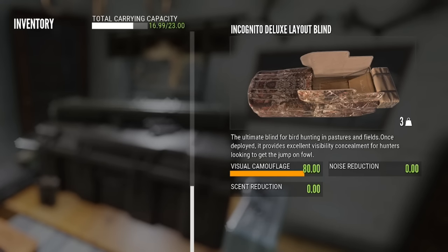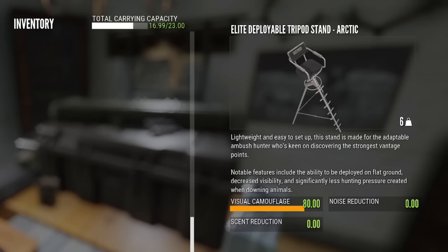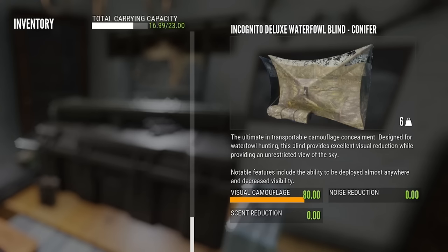There is also an Incognito Deluxe Layout Blind, which is great when you're hunting ducks and geese on the ground, and you can also use a tripod if you wish. But most of the time I prefer to use the Deluxe Waterfowl Blinds, and I will show you why.